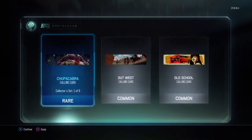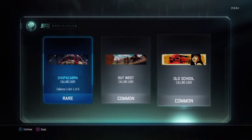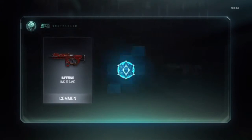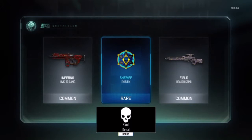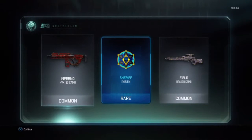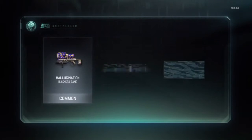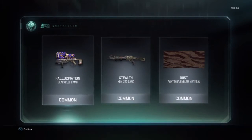A rare calling card — Collector set, Cabra, an Old School calling card that looks pretty cool, and a Waste calling card. We got all three calling cards! I like that Old School one. Oh, we got the Inferno and the HVK, the Sheriff emblem — first emblem we've ever got, I'm pretty sure — and the Farely Dracon camo.